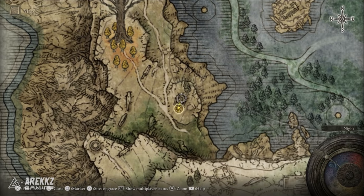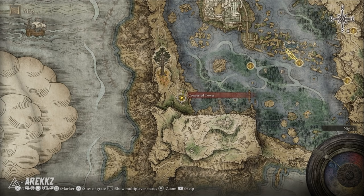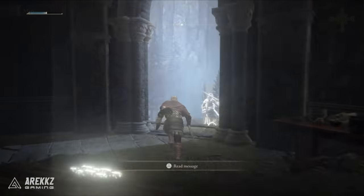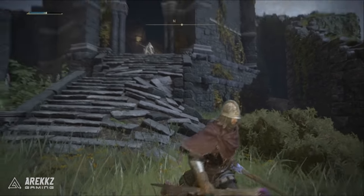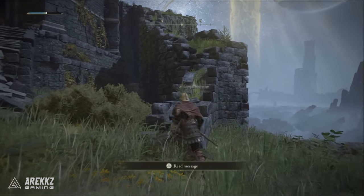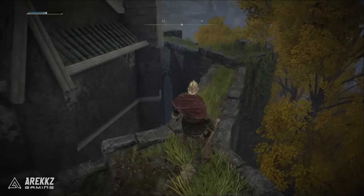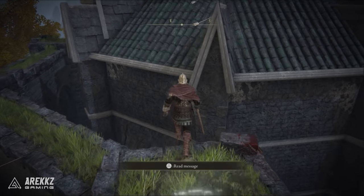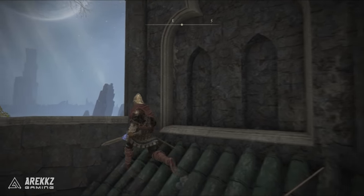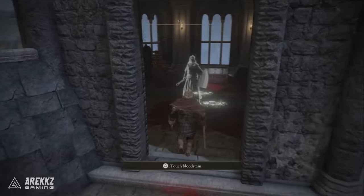For the next one we're going over to the Converted Tower up in Liurnia — the western portion of the lakes. This time, instead of going inside the tower, you want to climb the broken-down wall on the side, do a little parkour, and work your way up to the top. From the back you can jump onto the roof and work your way left around the tower. This gives you access to the staircase — climb it, go inside, open the chest, and there is a memory stone.